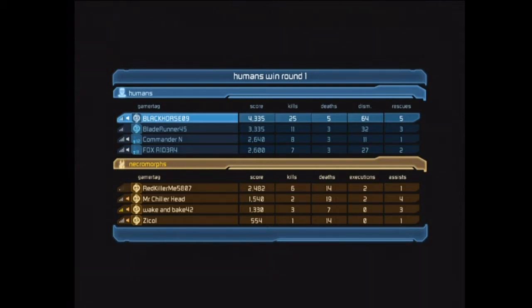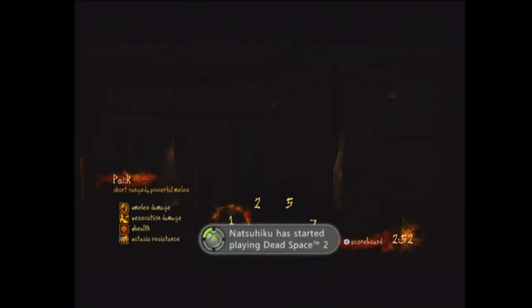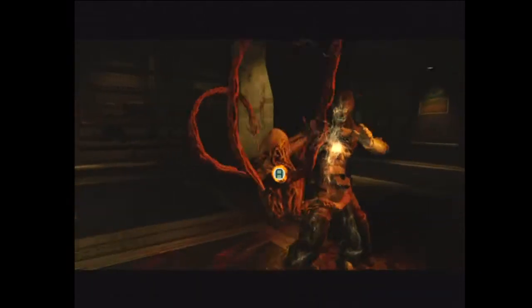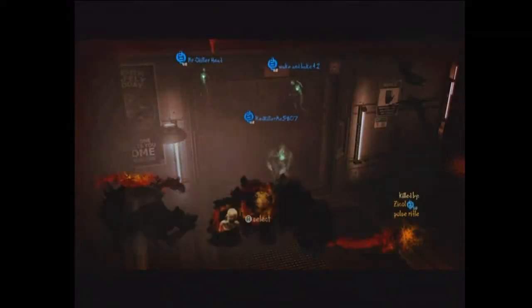Since it's our necromorph round, my idea is to attack them. I'm going to go Lurker as fast as I can and hopefully try to take off one health pack before they get to the switch. I do get rid of one of his health packs.